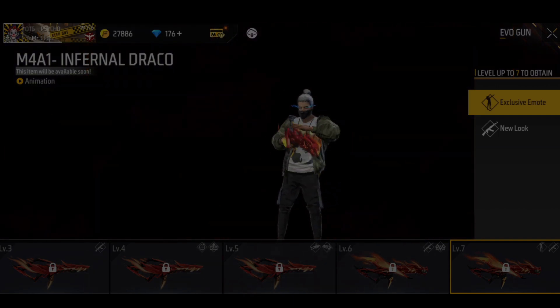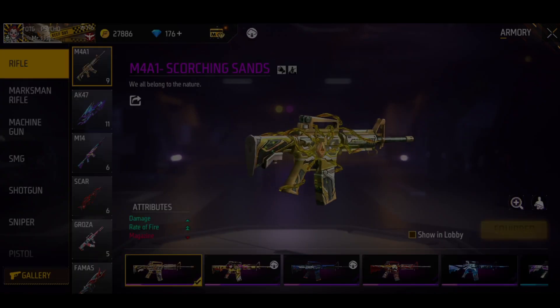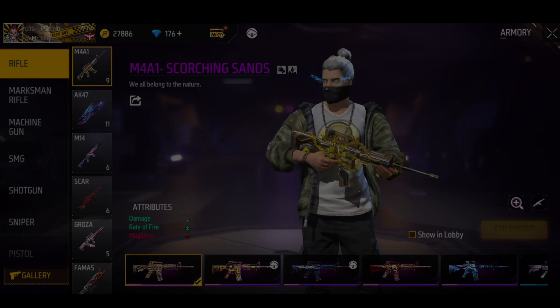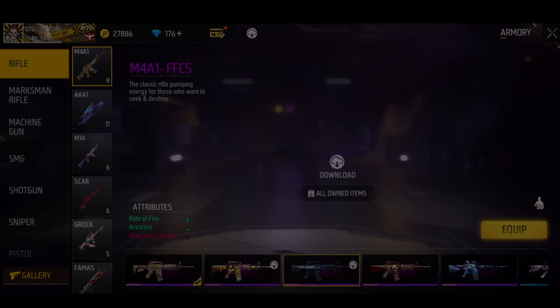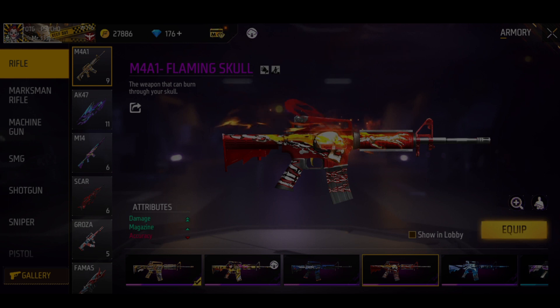Double damage single rate of fire — main comparison: single damage double rate of fire, magazine is minus. You can use this gun, M411 or FFCS. Double rate of fire, single accuracy, move with single minus. This gun skin is free to redeem — it's a double damage single magazine skin.